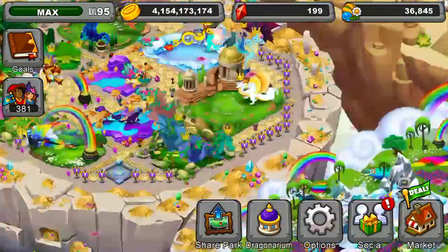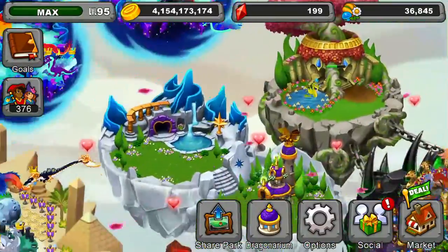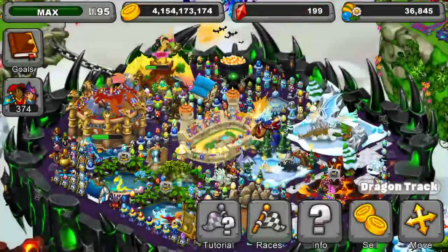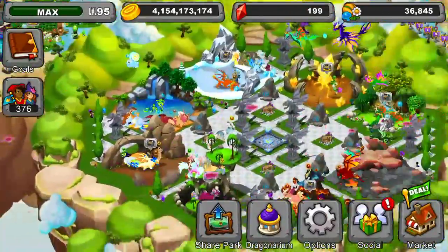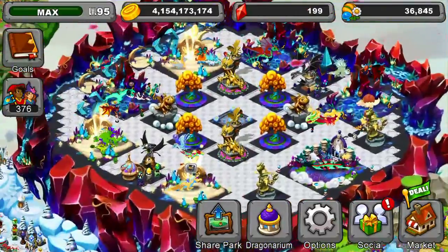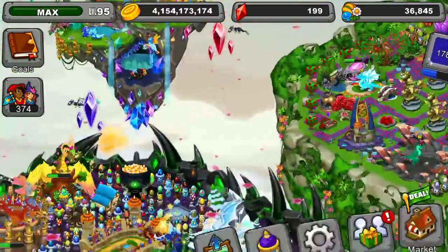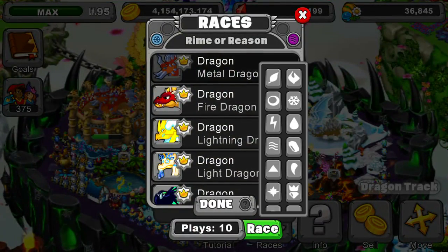The first thing we need to do is get one more gem. I can get a gem by racing, so let's race real quick and see if we can get one. I could pay a dollar to get it, but I'm thinking about saving some money. I believe there's a gemstone somewhere — we might just receive a gem soon. Let's race right now and see if we can get it.